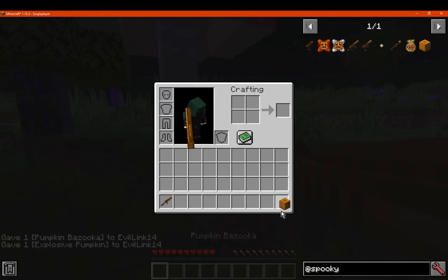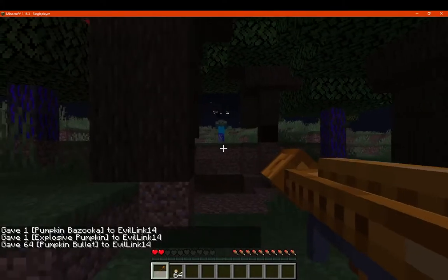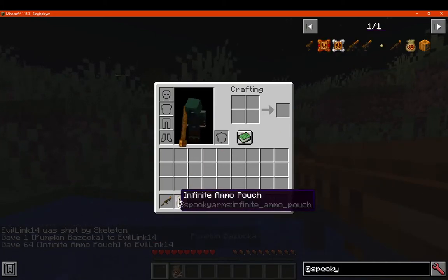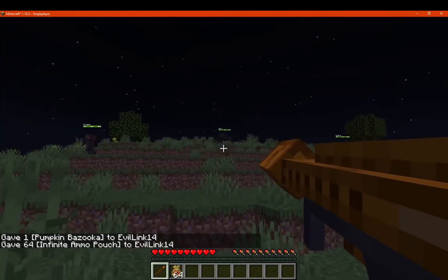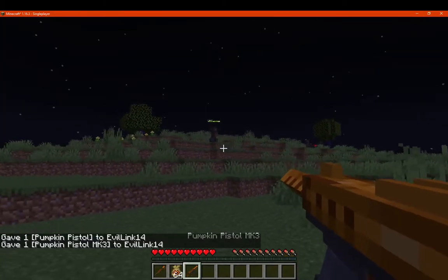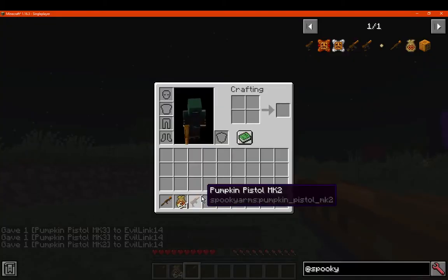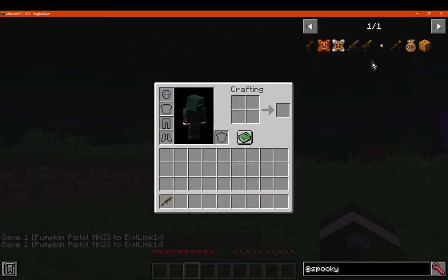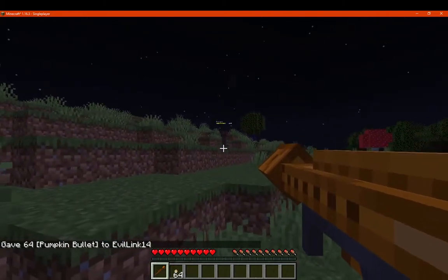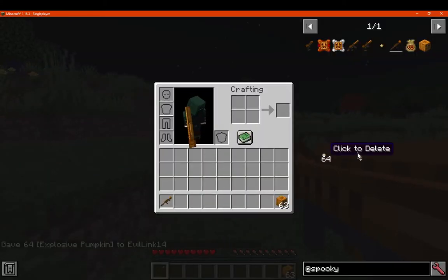We'll use the bazooka and the infinite ammo bag. Interestingly, the infinite bag doesn't work with the bazooka, but it does work with the pistols. That makes sense because the bazooka fires explosive pumpkins, not regular bullets — that's why the infinite bullet pouch doesn't apply to it.